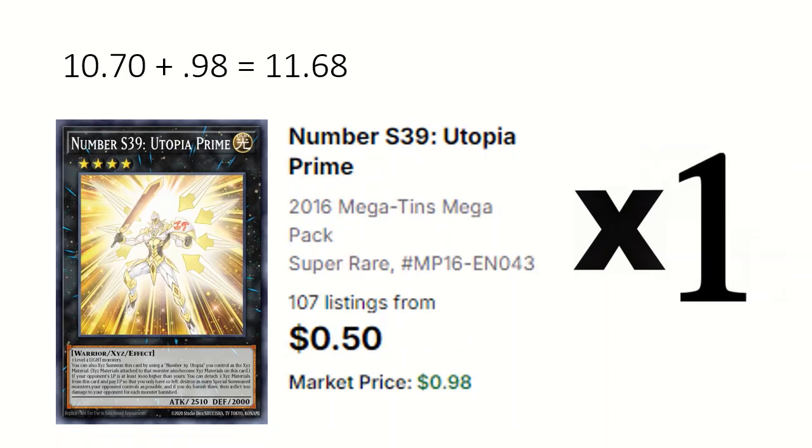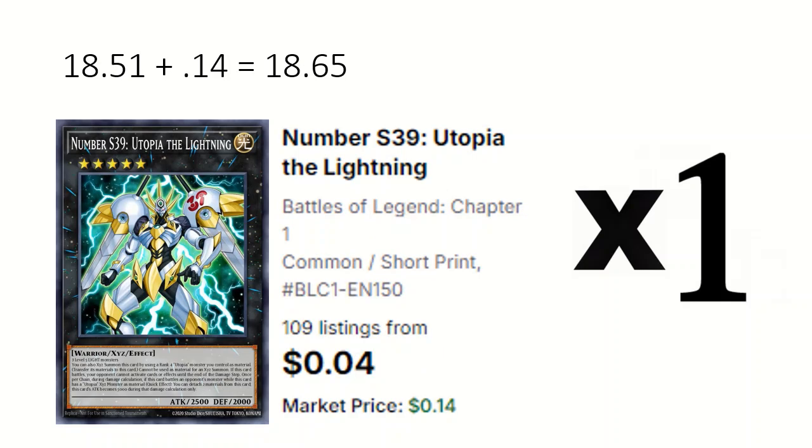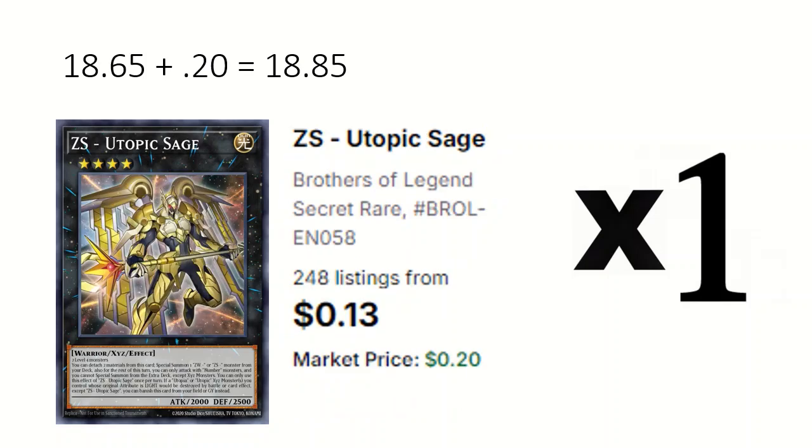2 Number 39 Utopia can negate an attack. 1 Utopia Prime to overlay into Utopia. 1 Utopia Double: detach 1 to add Double or Nothing, then exceed summon a Utopia using this. 1 Utopia Lightning: exceed summon over a Utopia and can attack with 5000 attack. 1 ZS Utopic Sage: mainly used by detaching 2 to special summon a ZW or ZS from deck.